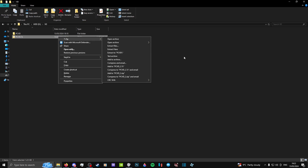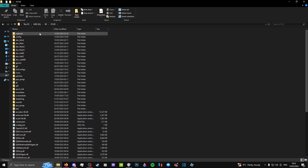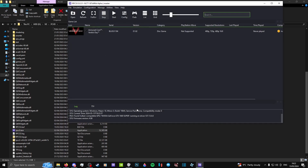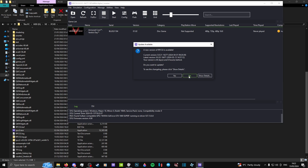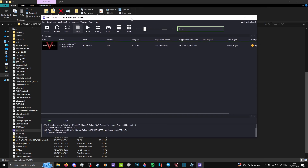Extract it with your extraction tool of choice to get this folder. If you open it, you will see a bunch of files, but you can ignore most of them for now. Locate and execute the rpcs3.exe inside the folder. The emulator will ask you to update, but unless it is extremely necessary, you should always deny it. The game itself is already pre-installed in the pack, so you do not have to worry about that.